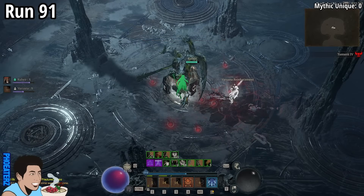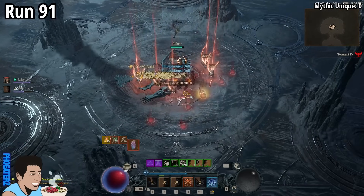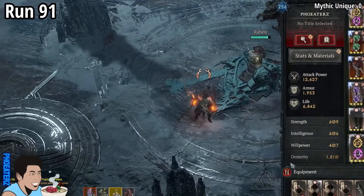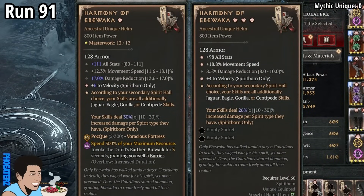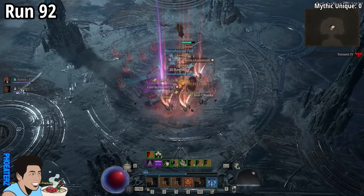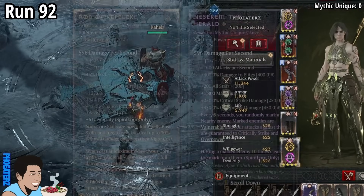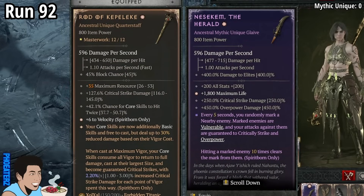On run 91, we find a 3-star Harmony of Ibowaka. Is it an upgrade? A nice upgrade! On run 92, we find a Mythic Unique — ho ho ho! — a Nesachem the Herald. Daaaaaaamn.